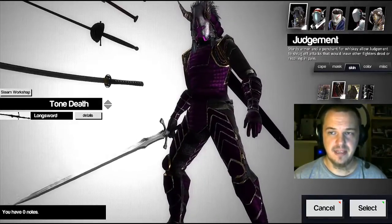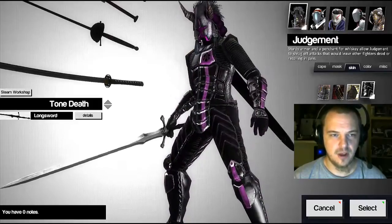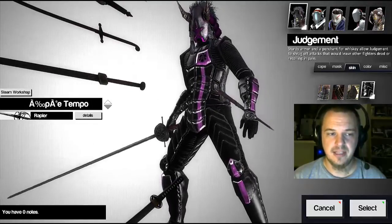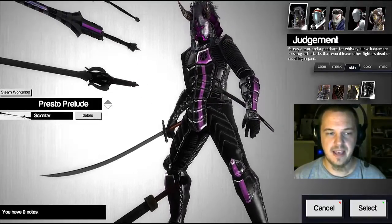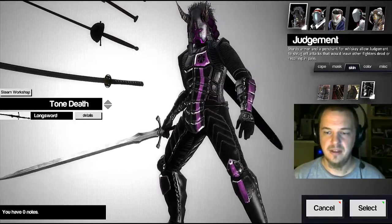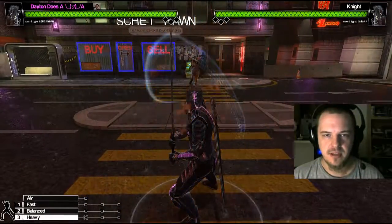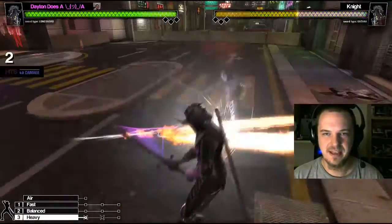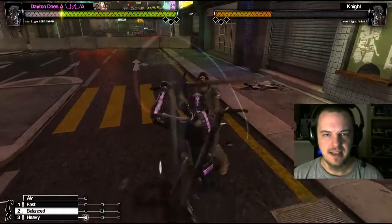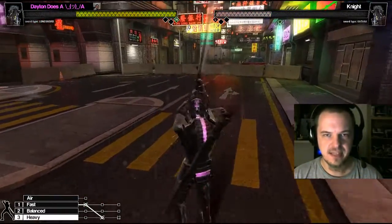We're gonna start out with Judgment. He is a heavy fighter. I like this armor on him, and he does good with the longsword. It's nice and balanced, and it blocks well, but he can also use the Xi'an to speed up his slow attacks, or the katana, because he's relatively good at getting through people's attacks with a heavy attack. So Judgment, I like to keep in the heaviest stance, just because of the damage it does, but sometimes it does help to go fast. You'll want to find yourself changing stances just to keep it mixed up.